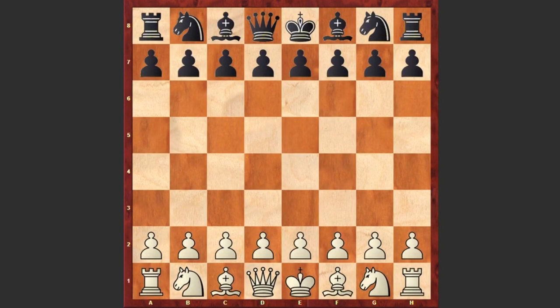Hello chess lovers. I have a very beautiful game for you, played by Jan Timman against Nigel Short. The game was played in 1990 in Tilburg. Let's see how the game went on.